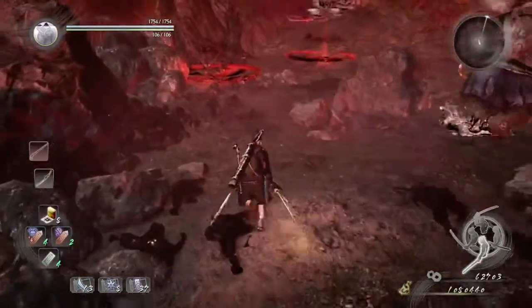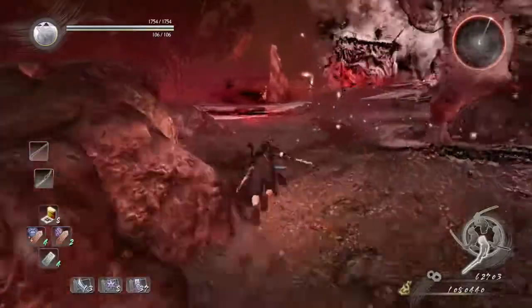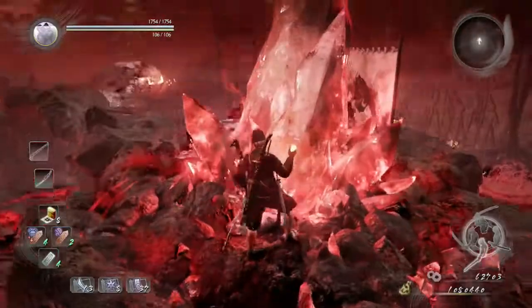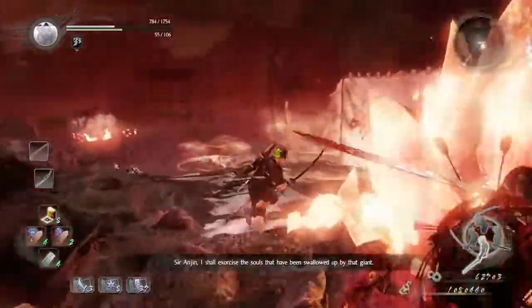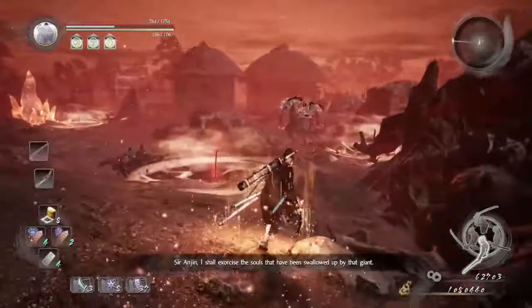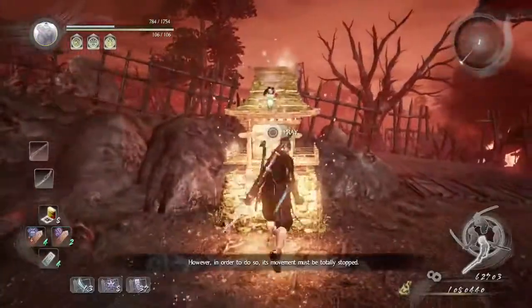Alright, so the third and final crystal — we're going to be passing this giant yokai. And that giant yokai is Ryoko, I believe his name, pretty much the first boss from it. I almost fell from there — it's a little close. So now that we have used the final crystal, we are going to go back to the shrine and reset all of the enemy's positions.